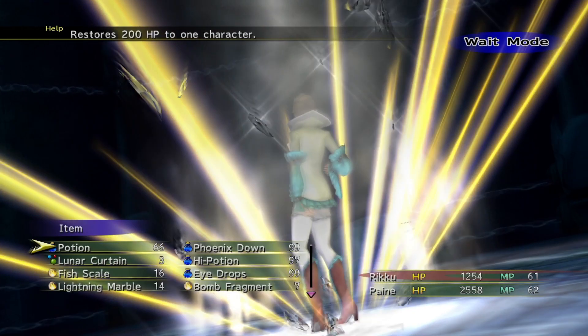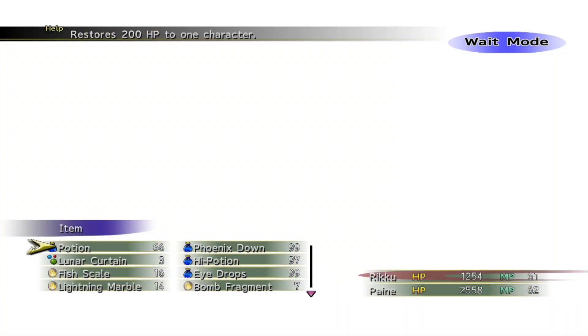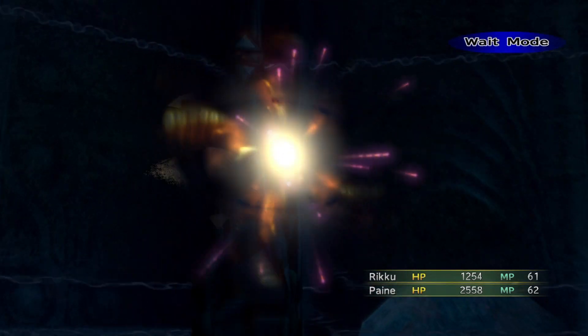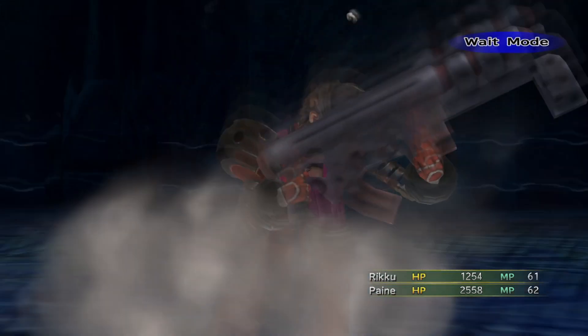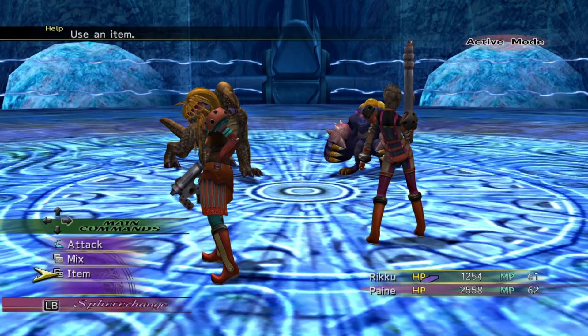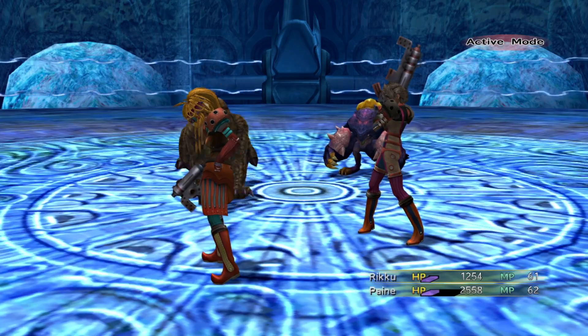So what you do is use 33 potions or high potions, and when you run out, you then just kill the Telenes, and you can run to a Wakka and get potions for 5 Gil each — so it's not even that expensive.